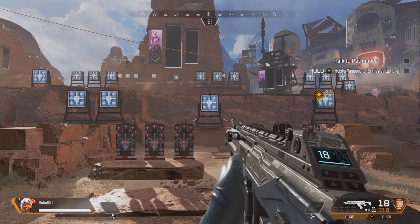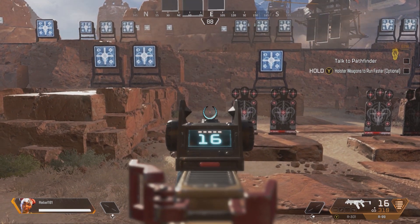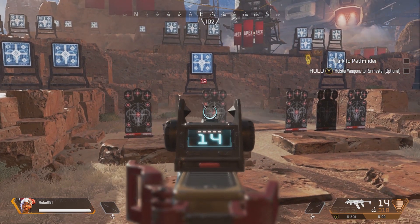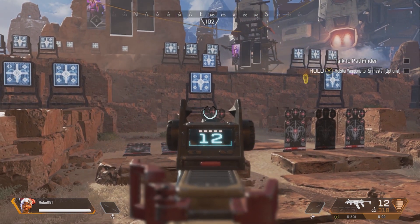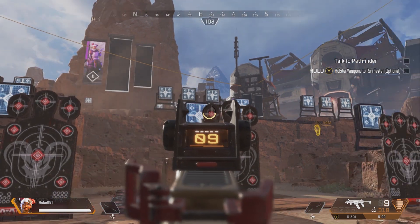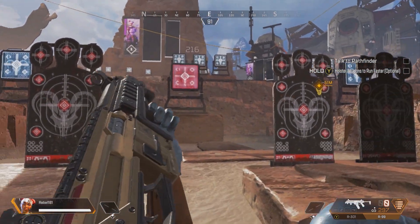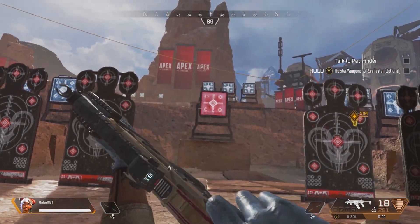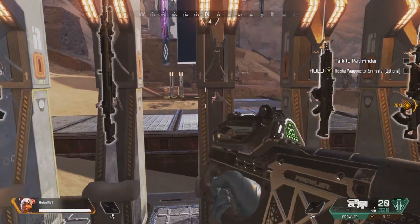The next one we're going to look at is the R-99. This thing does 12 damage on a body shot — not a lot — and 18 damage on a headshot, so it doesn't double the damage on the headshot. But it's incredibly accurate and incredibly fast firing, so you will take out someone within one clip. If you land every single one of your shots, you will take someone from full health and full armor in one clip. If you miss a few shots you might have to reload, but that's okay. Still a very powerful gun.